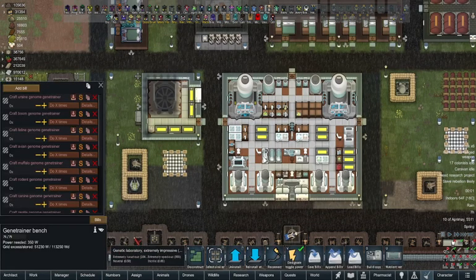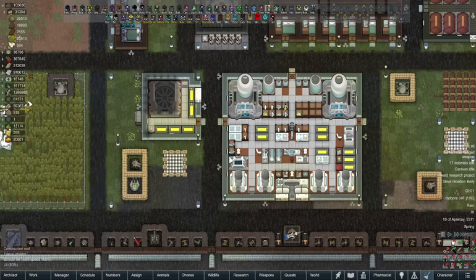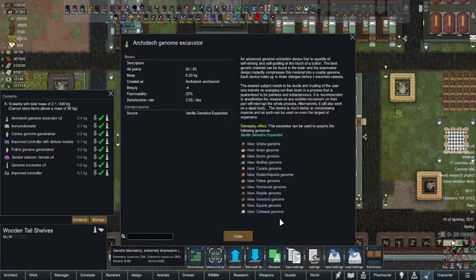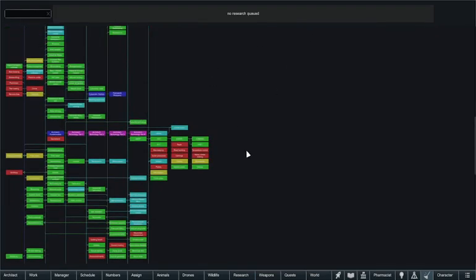Let's see which one is the extractor — is this one? No, that's the geotrainer extractor. I thought the Dinosauria mod was included with what was able to be interacted with. Maybe you can't — maybe not. I thought you could. And there was no research for it, which is what you usually would have to do in the old style.